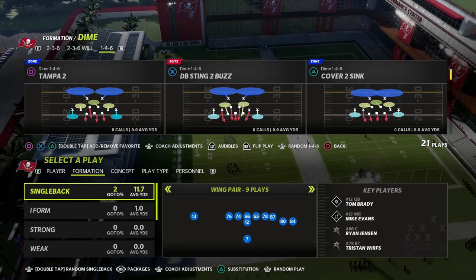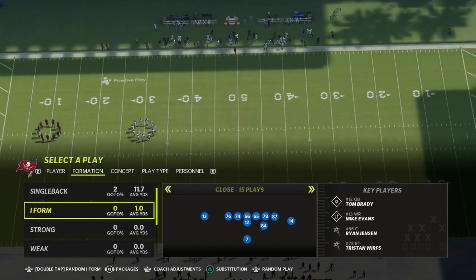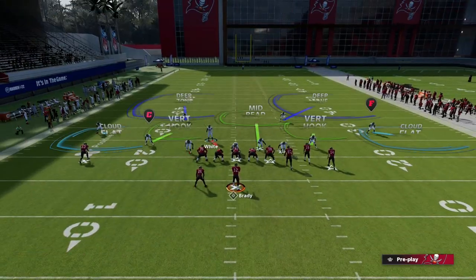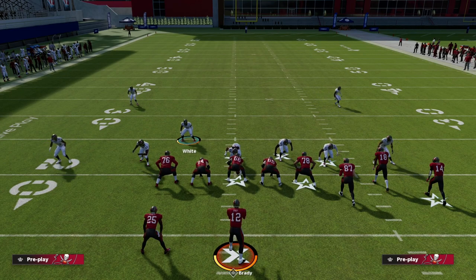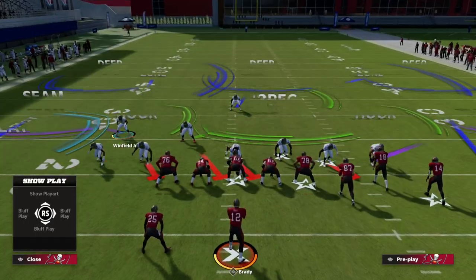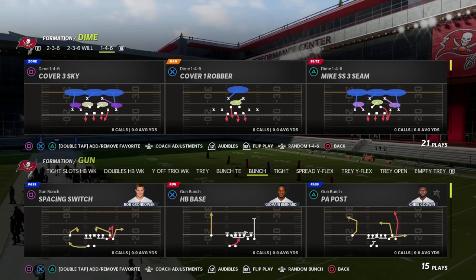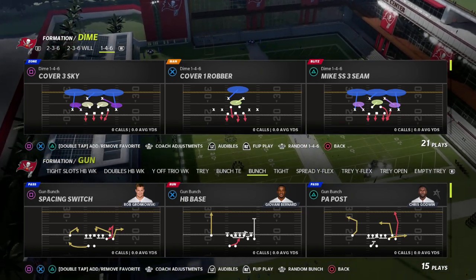What you want to do with Dime 1-4-6 is come out in DB Sting Two Buzz every single time. If you come out in Tampa Two against a bunch formation, you'll notice the linebacker on the left is not in the gap. But when you show blitz out of Dime 1-4-6, it brings the safety into a really good position to cover seam streaks. In Madden 23, seam streaks are really the main thing people can do against this blitz if run correctly, but compressing the set makes it much more difficult.